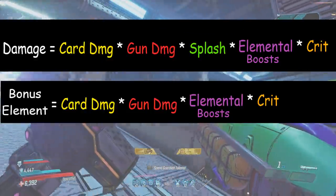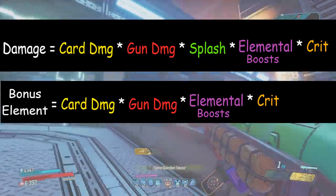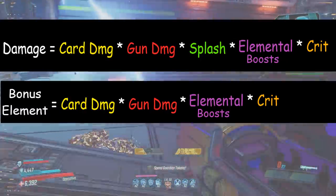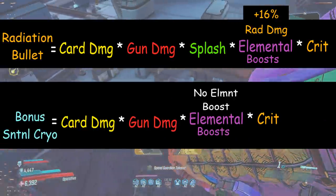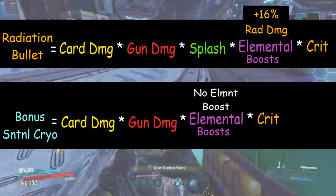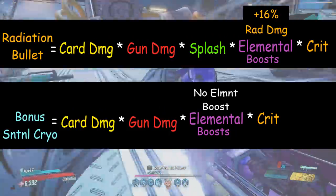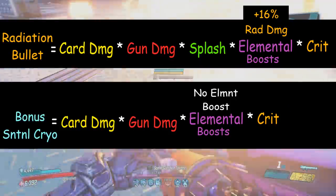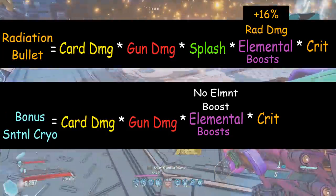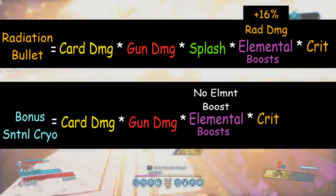The way a bonus element is calculated is that it completely redoes the original formula as if it were its own bullet or an extra pellet — then it's added to the final damage. Importantly, bonus elements do not get splash. For example, if you have a radiation weapon with 100 percent bonus cryo damage while Sentinel is active, and an artifact with plus 16 increased radiation damage, the cryo bonus element won't benefit from that radiation artifact boost because it's calculated separately.